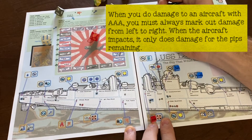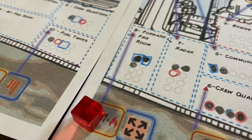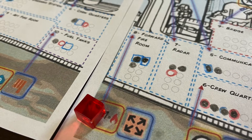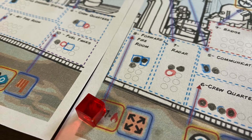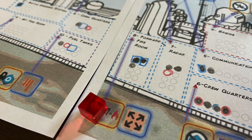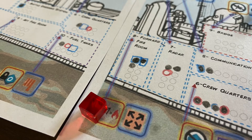In one of the more brilliant applications of the roll-and-write genre that I've seen, damage comes in three forms: basic filled-in black shrapnel, red ring fire, and blue square water — shapes appropriately accommodating colorblind players.